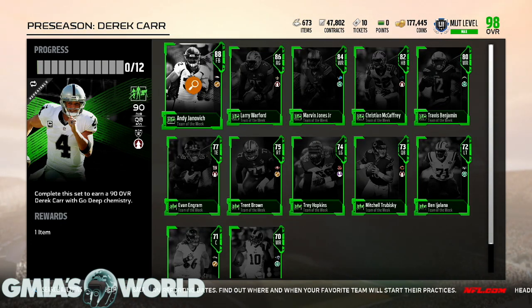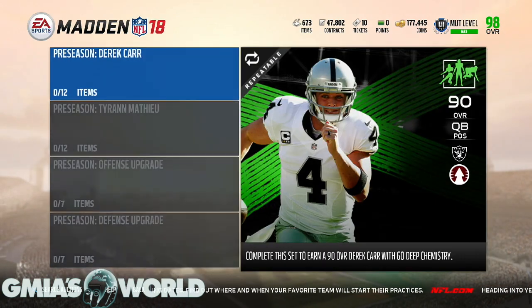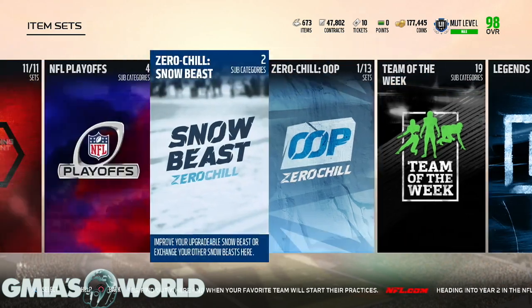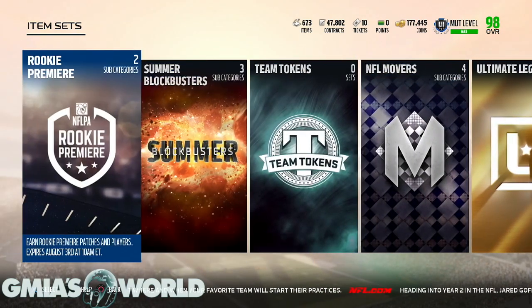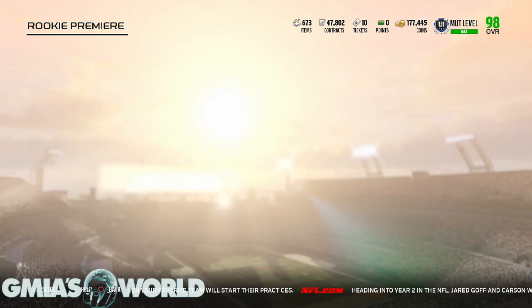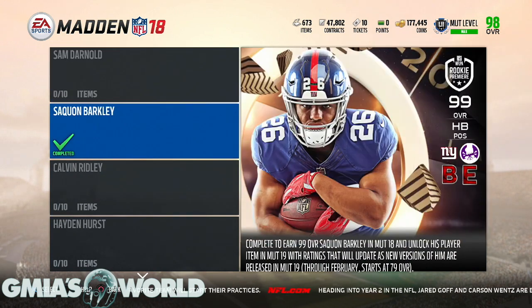He starts at a 79 overall. Once he starts getting upgraded, his next card will probably be like an 82 or 83, which puts him in elite status. You can see it in the bottom right. Now what you've got is an elite card that you didn't pay for at the start of Madden 19, when most elite cards are going to be going for decent value.